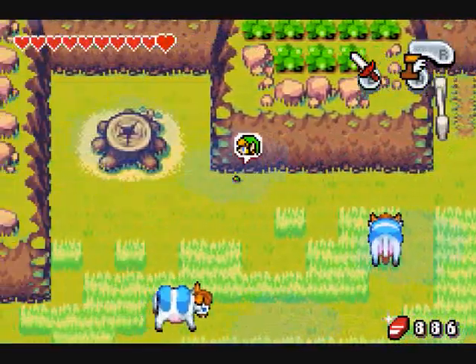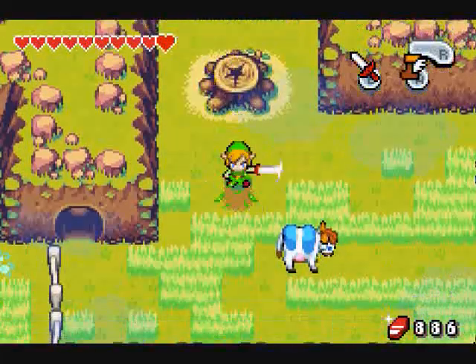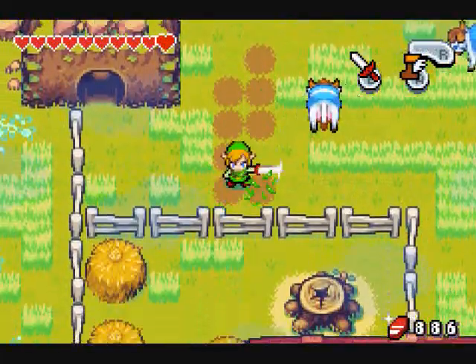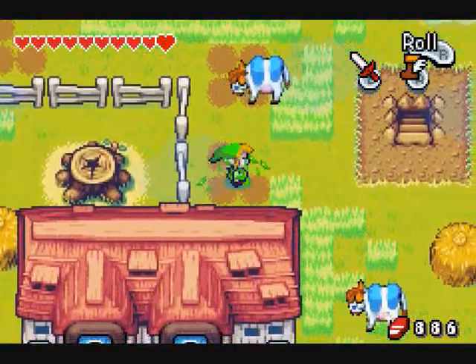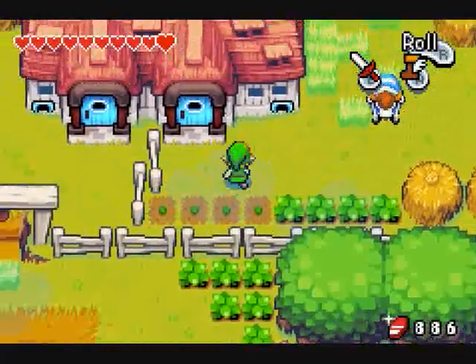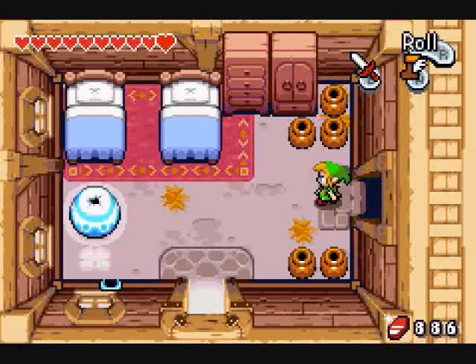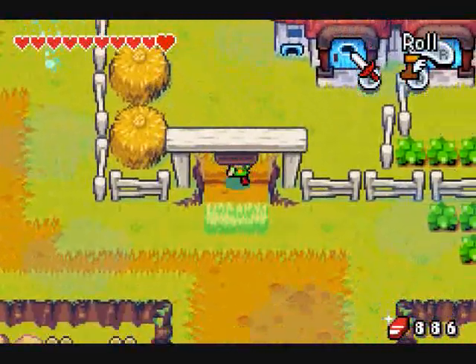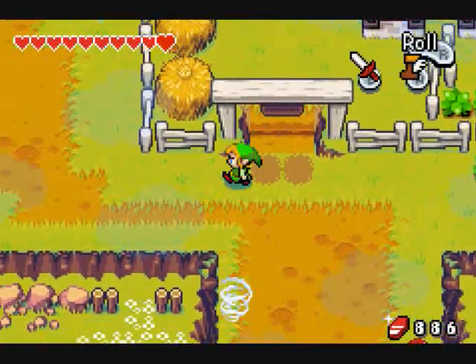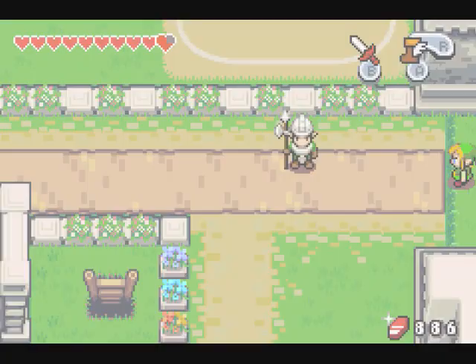I think what we can do now is head to the town. The grass here in the ranch is actually a great place to get green kinstone pieces, if you're lucky. But if you're not, you're expected to be there a while. I know I could have just teleported there, but just to see some new stuff that I unlocked, might as well check it out.